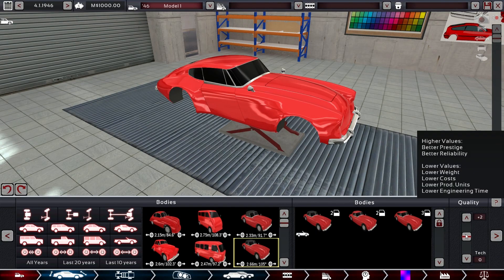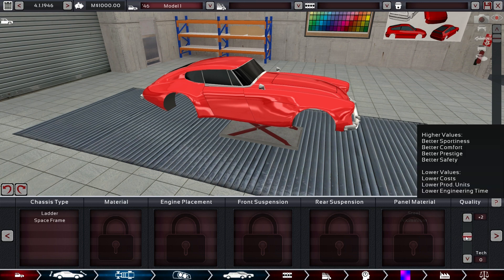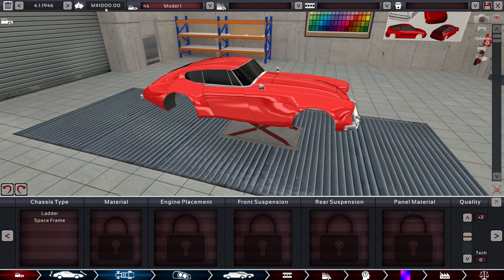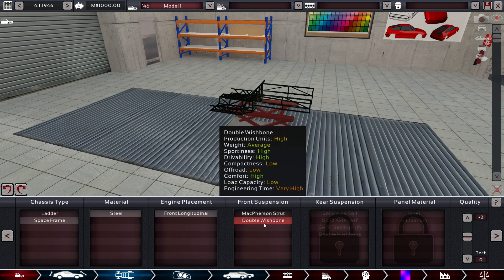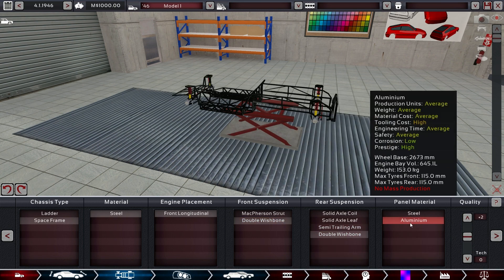We want a little bit of quality in here, because engineering time is a reasonably small portion of the whole thing, and while we don't have any negative cash flow apart from engineering, we potentially can do that with our first car. Space frame it is, and let's go with the high-end stuff — no mass production, we are fine with that because we are in a very much non-automated factory.